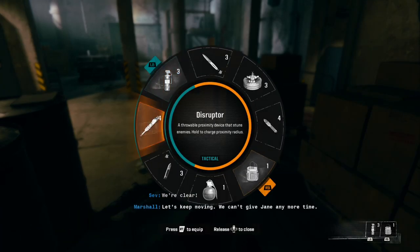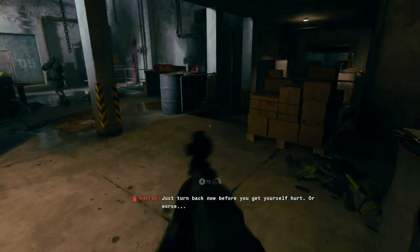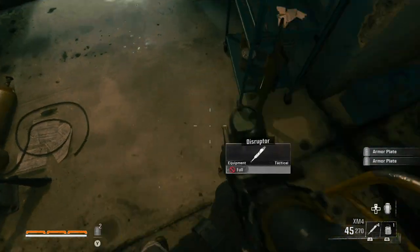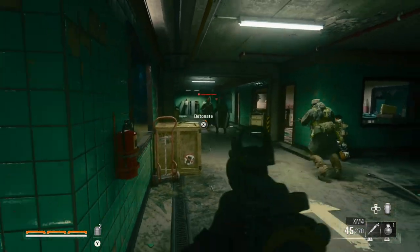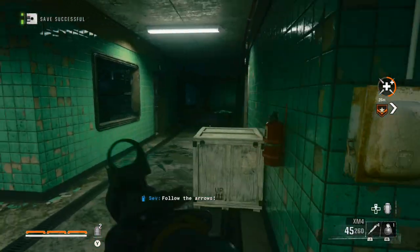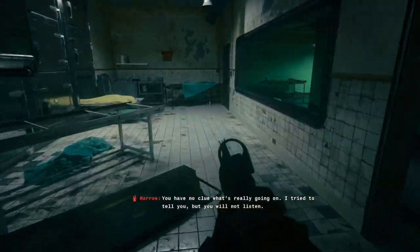We're gonna go C4. Let's keep moving — can't give Jane any more time. And a disruptor. Tenacious as ever, Troy, but this time you're in over your head. Just turn back now before you get yourself hurt or worse. We got this, come on. Get wrecked, punk — that's what I'm talking about. You know what your problem is, Troy? You're too stubborn — you refuse to see the big picture here.